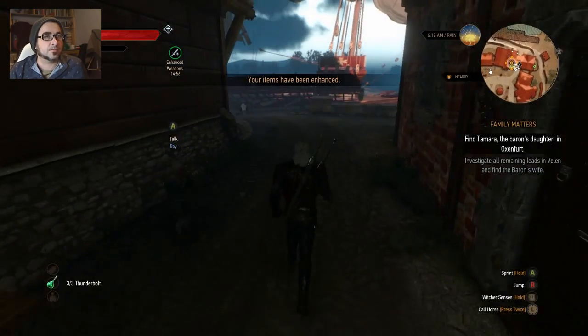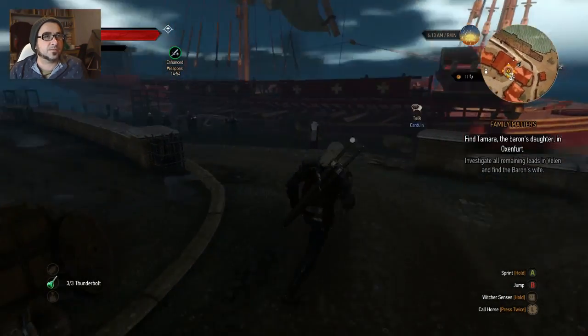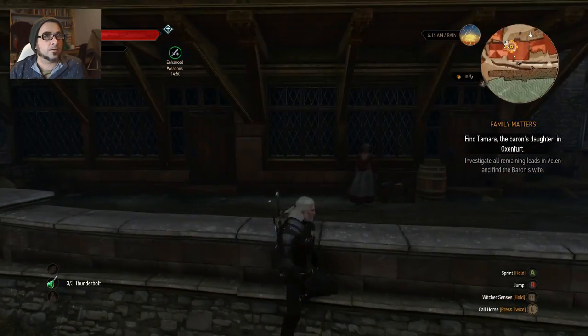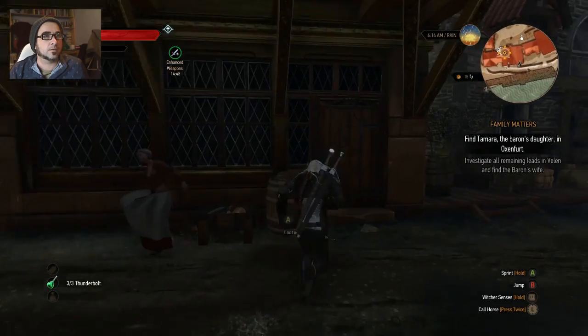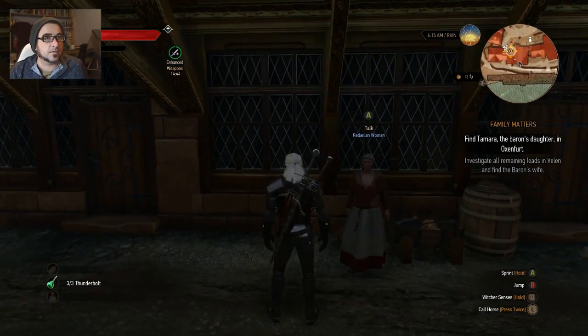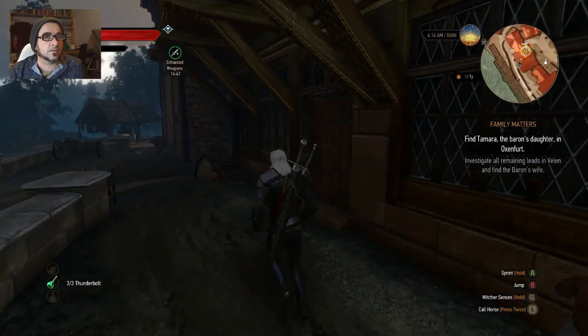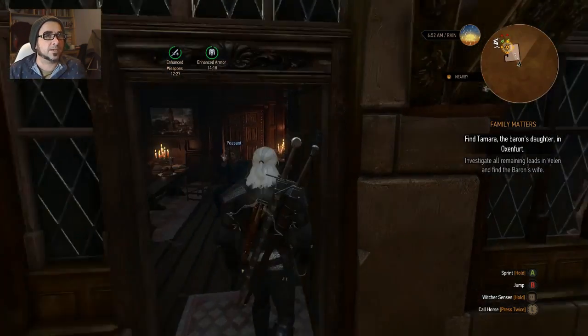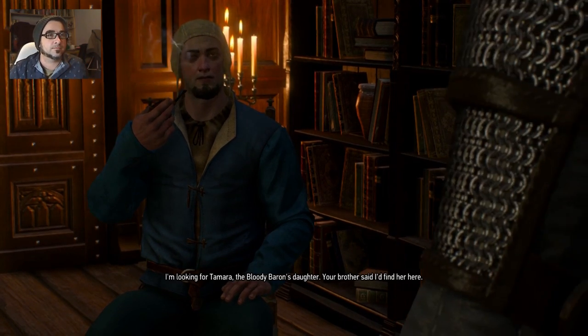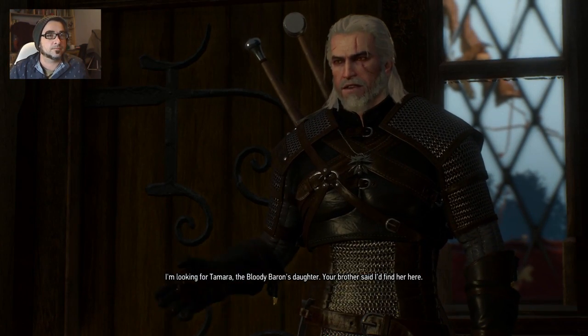We can use that to... I've enchanted my items — that was handy. Is this the person we need? Here's the door. I'm looking for Tamara, the bloody Baron's daughter. Your brother said I'd find her here.